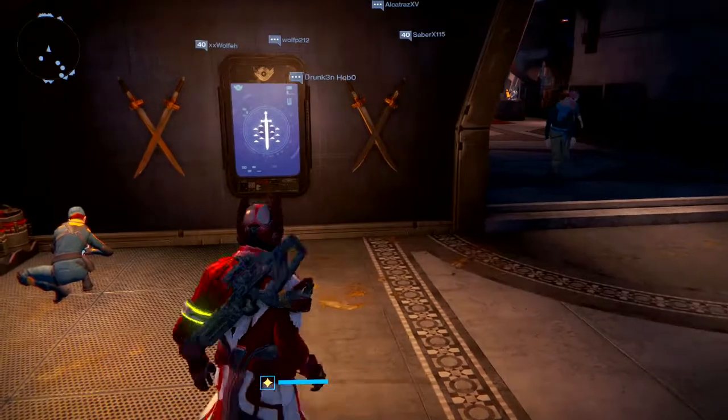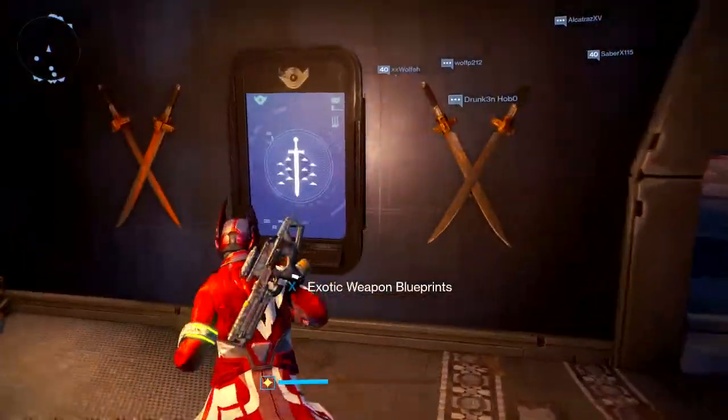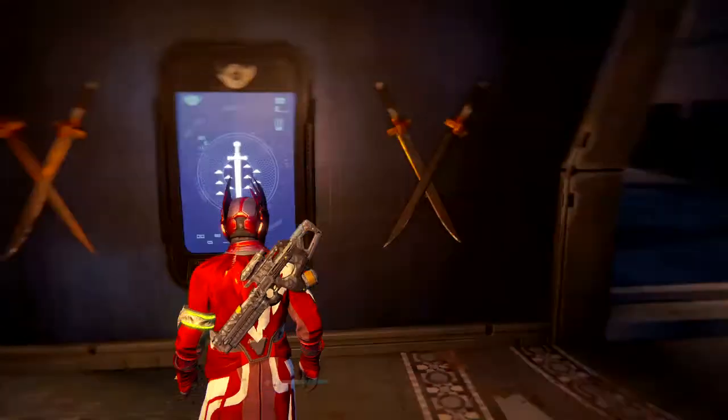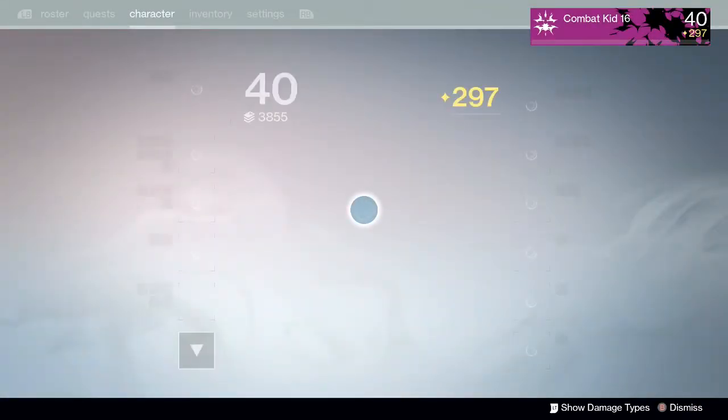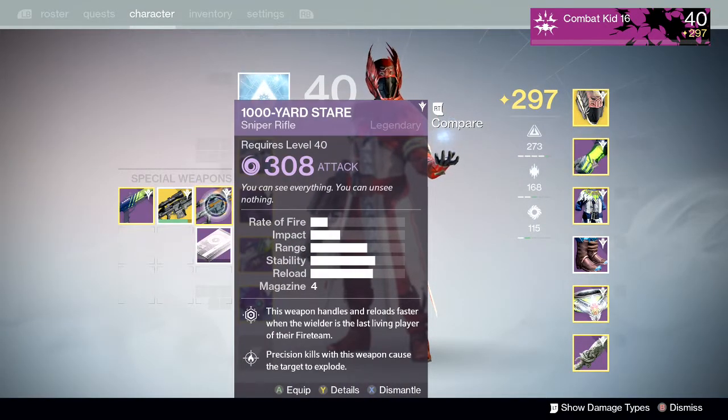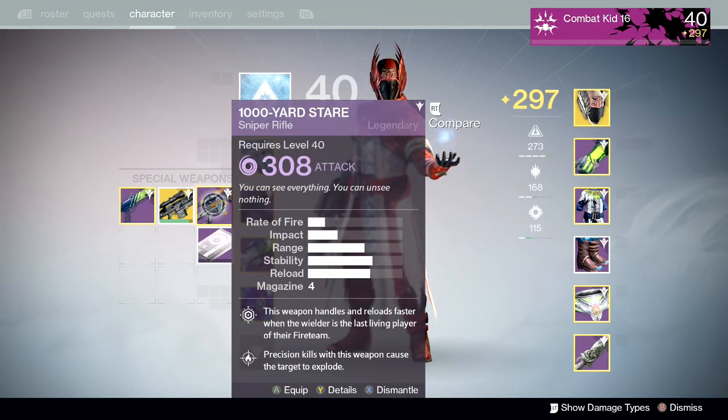After you infuse it, go to the exotic blueprint and rebuy another one for 300, then rinse and repeat — keep doing it for all your special weapons to get them to level 300. This is really the easiest and fastest way to get all your special weapons to level 300.